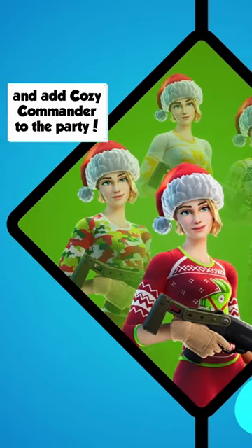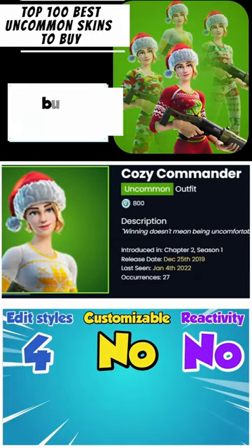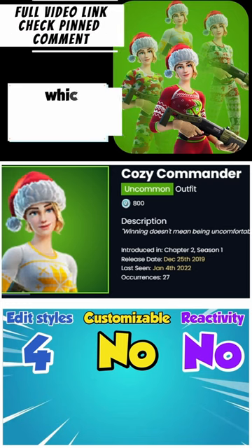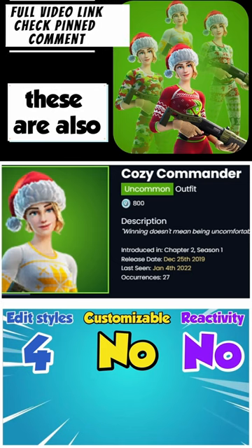Let's go back with Christmas skins and add Cozy Commander to the party. There are plenty of models to choose from, but you'll always get a solid choice of 4 different shade patterns and colors, which is super rare for 800 V-Bucks designs. Obviously, these are also sweats-friendly.